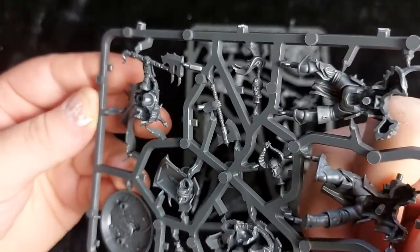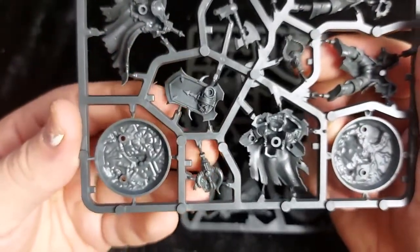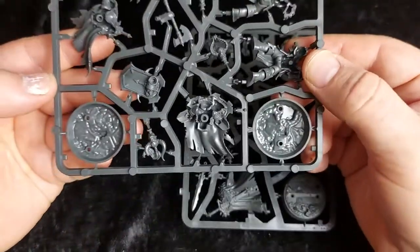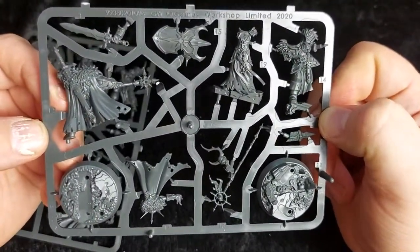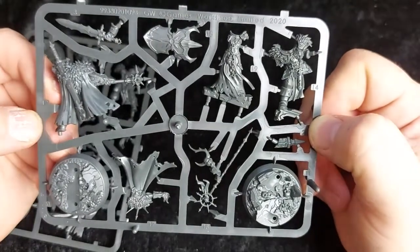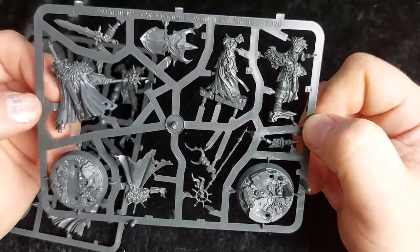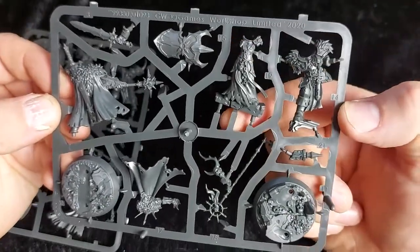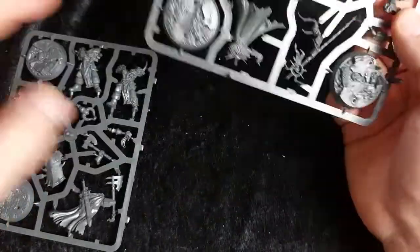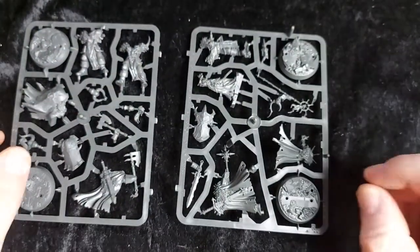Kagra's face there with a nice top knot and that snarling expression, and the two warriors with their helmed heads. These are really nice models — I love the classic warrior of chaos look. They're perfect models to represent champions or elite units on the tabletop. Out of this box you get a chaos sorcerer, a unit champion in the form of Kagra, and two grunts to add to your Slaves of Darkness collection.